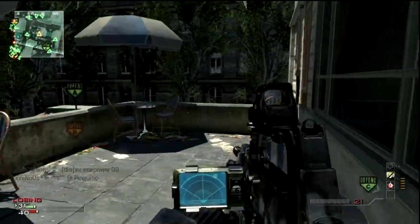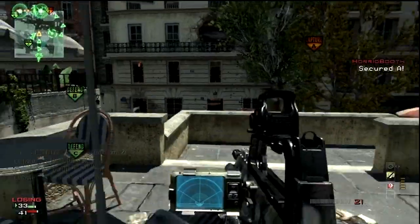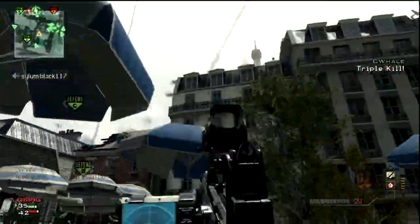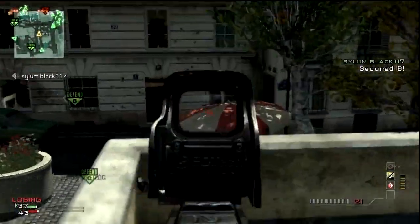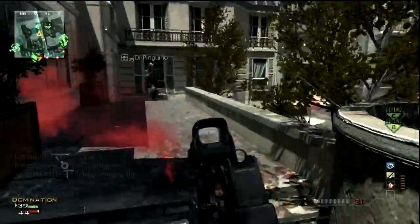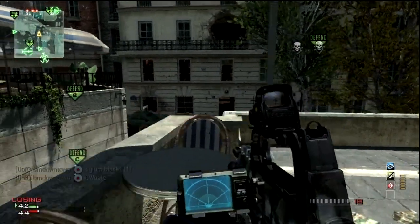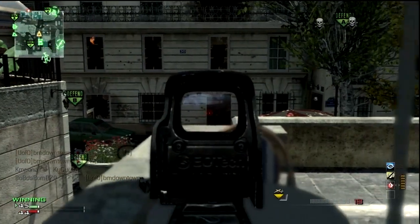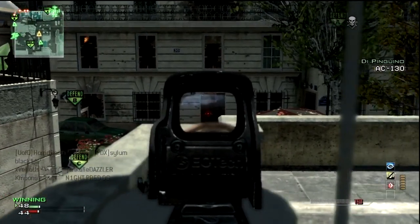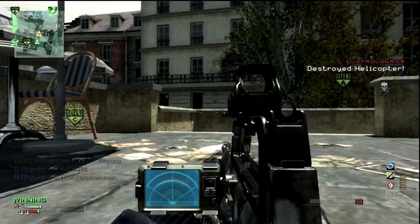Whatever your thoughts are about my play style here, I don't think I'm camping at all. I'm definitely covering C the whole time, and I'm actually moving around quite a bit. Just because I don't rush their spawn doesn't mean I'm camping. And I even go over to B for a while and pick up some kills over there. Once I get all the perks, it's really fun — you'll see me pick up a couple steady aim kills and see stuff in the air that can't see me. It's just really convenient to have all that stuff at your disposal.